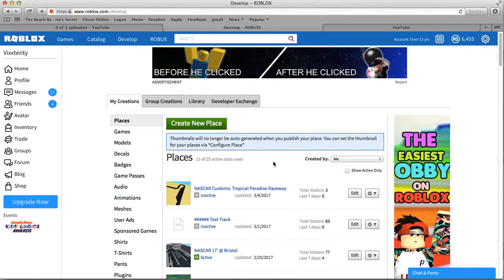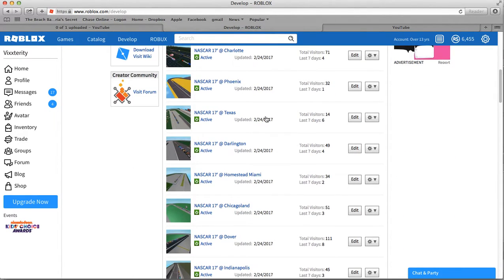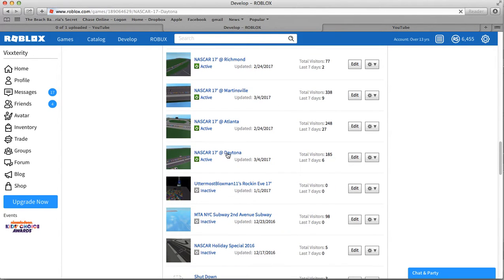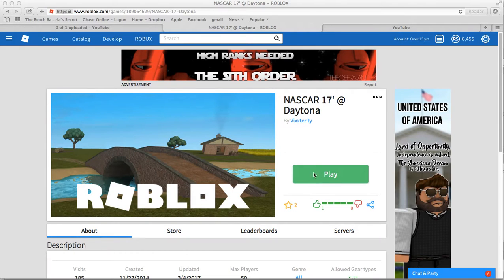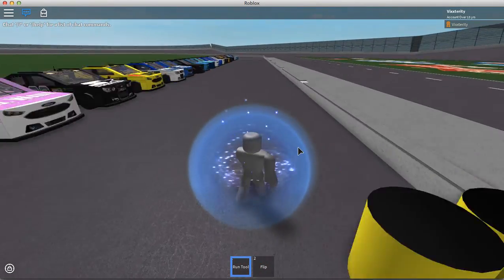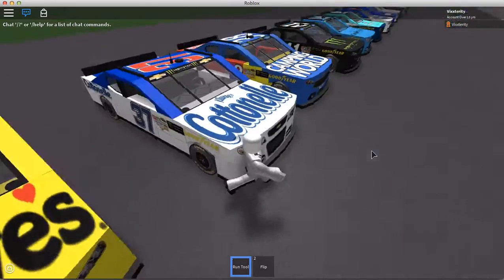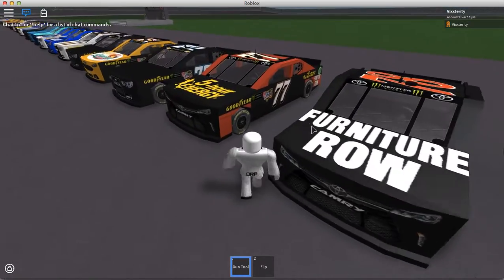Hello everyone, it's your boy Vixterity and welcome to Vixterity's NASCAR 17 tour. Some of you may remember NASCAR 16, but this is NASCAR 17 because it's 2017. Most of the tracks look the same, some are improved, but the cars look different. There are some new drivers, and I put every single one of them in the game — unlike NASCAR Heat Evolution, which doesn't have every driver and adds fictitious ones instead. That's just dumb.